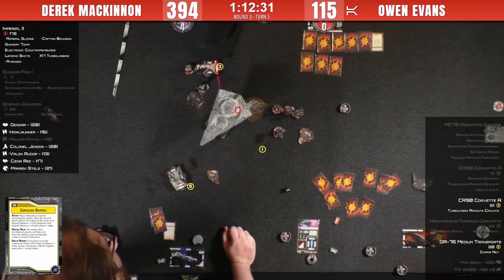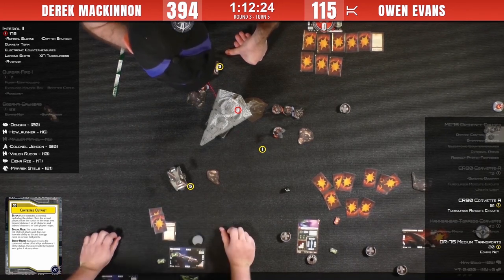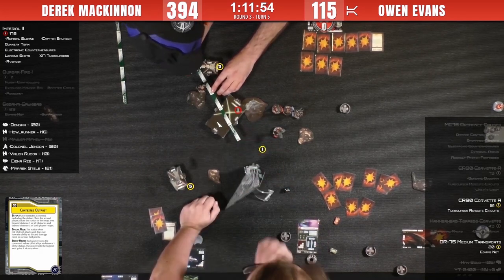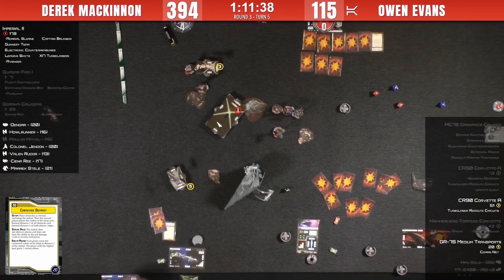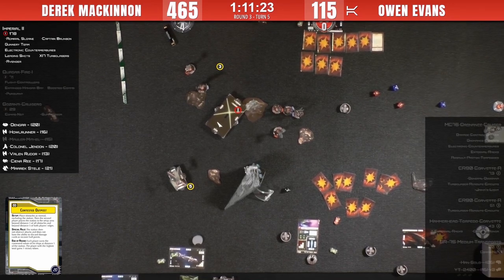We'll see if Derek can table his opponent here. There's a pretty good chance. Chat's Galactic confirms: if Owen had rammed the corvette last turn, the corvette would have been at distance one of the station — so he would have actually scored those points. The ISD looks like it can shoot the front arc of the MC75, and yes — that's fatal to the MC75. Owen was one damage away from actually winning, or one different move away.